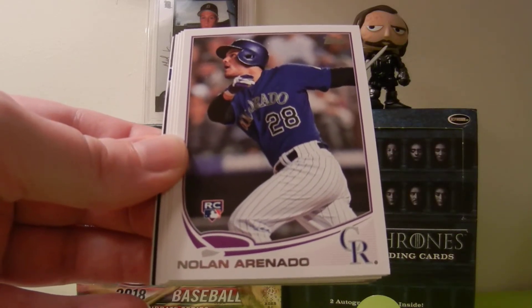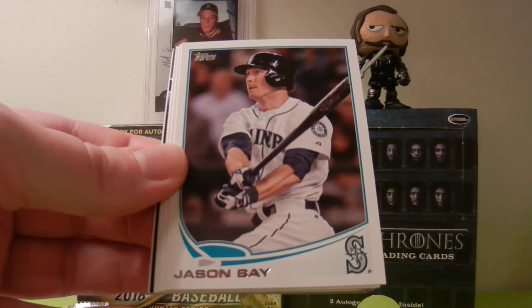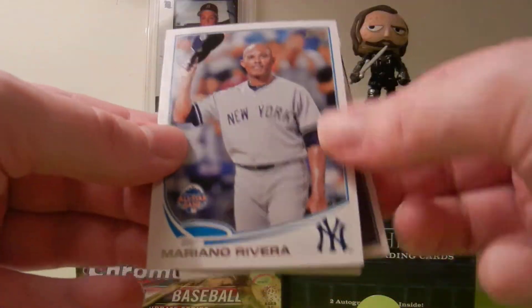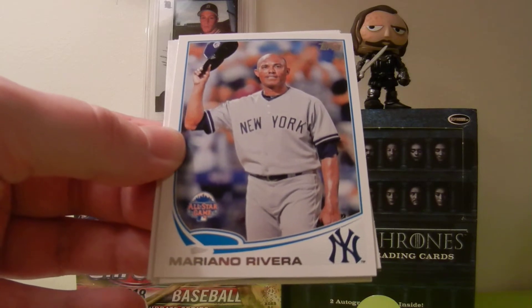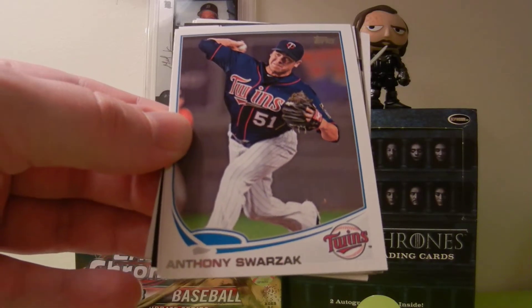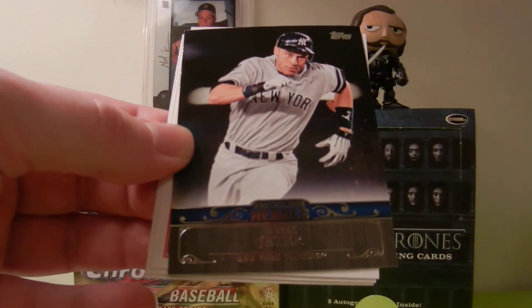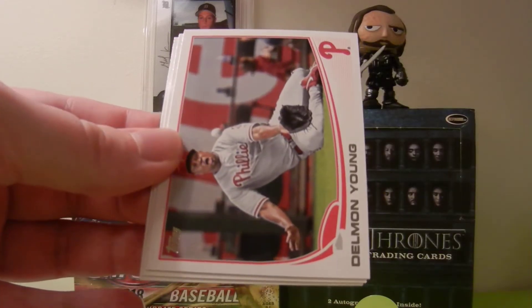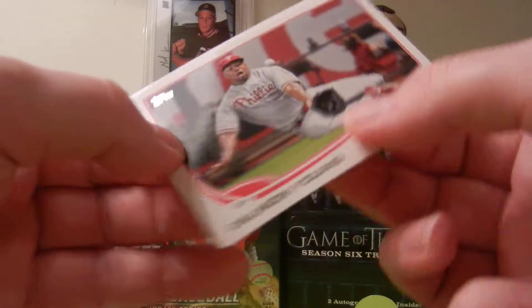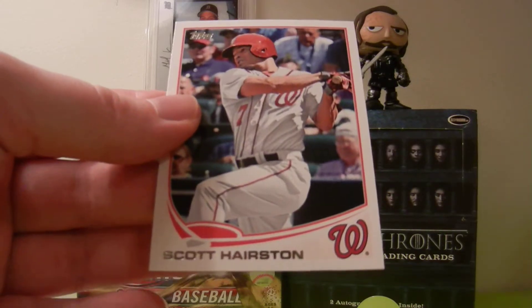Nolan Arenado Rookie Card! That's what we want — a little pay dirt! Successful hunt. Followed by Jason Bay — haven't heard his name in a real long time. Remember that incredible year he had with the Red Sox — All-Star Game Card. Mariano Rivera, future Hall of Famer. We got Anthony Swarzak, Twins. We got Mike Zanino. Postseason Heroes — Derek Jeter. Delmon Young — and I guarantee he probably did not catch that ball. Sweet Jesus, that is an awesome card. That's definitely going into the binders. Mark DeRosa and Scott Harrison.